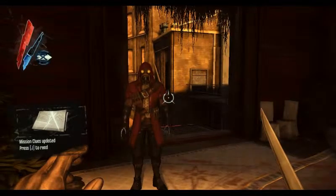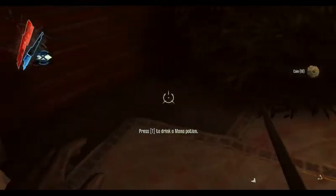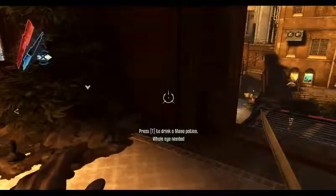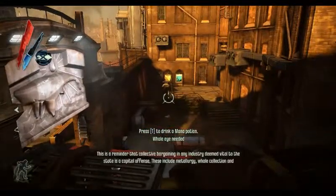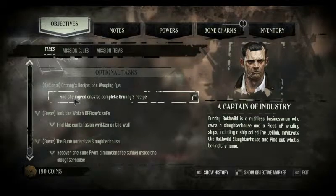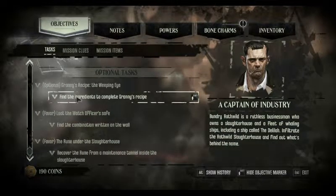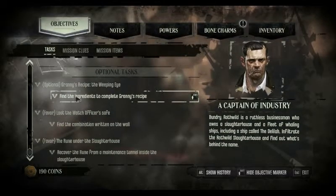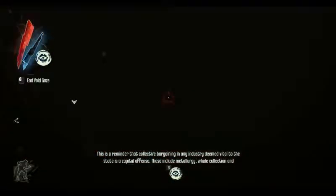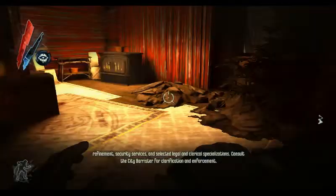Well, I'm glad you're around - you're kind of awesome, your voice is amazing. I like it with the gas mask, it's really cool. Crockpot - whale eye needed. Let's check the journal. Finding ingredients - complete Granny's recipe. I want the weeping eye. Recovering a rune from a maintenance tunnel inside the slaughter - ah, so it's inside. How are we with runes? I wonder if this is a range thing, or if I could just check it out from anywhere.